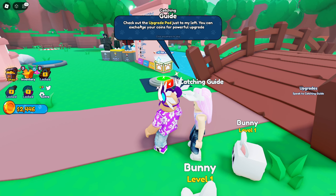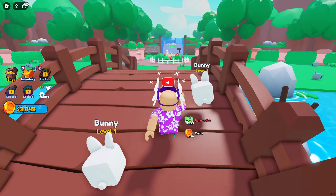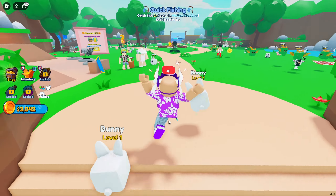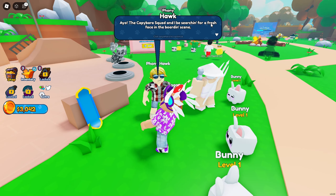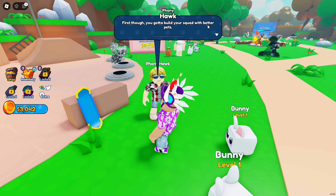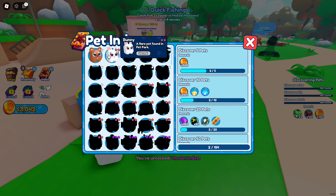Now that we've got the basics down, we need to unlock the next space — check out the upgrade pad. We can instantly talk to her again, then head over to Mellow Meadows and get a hoverboard — that's sick! There's also fishing in this area. New NPC Phony Hawk: 'Yo! The capybara squad and I have been searching for a fresh face in the boarding scene. I got a hoverboard for you — but first you gotta build your squad with better pets.'